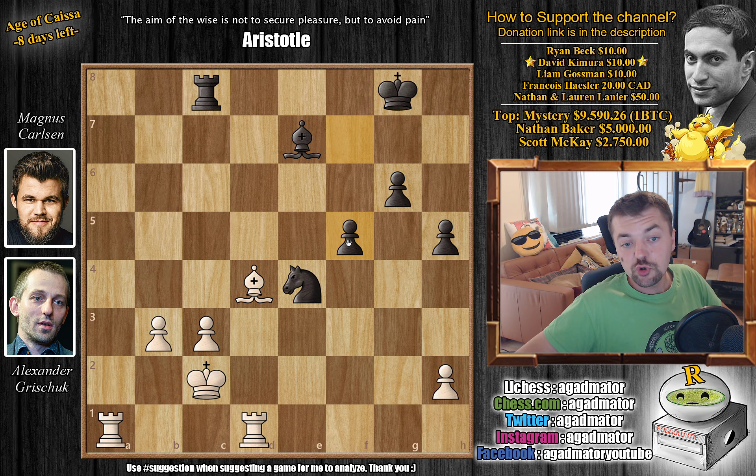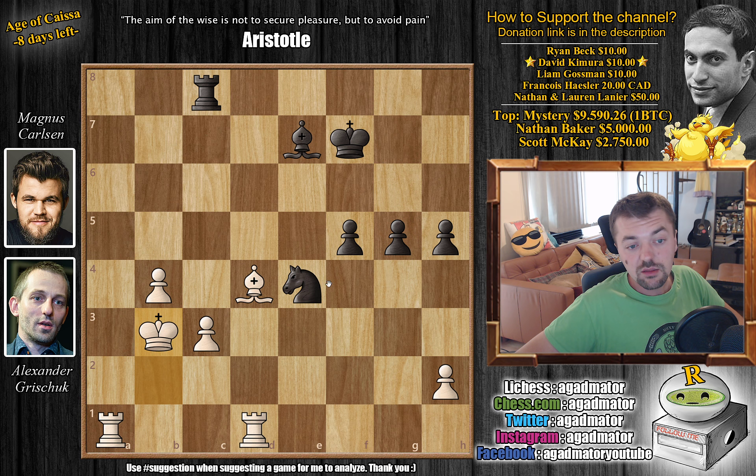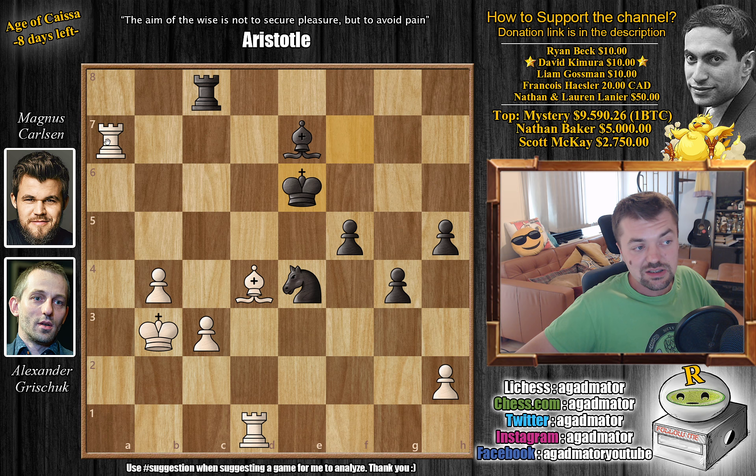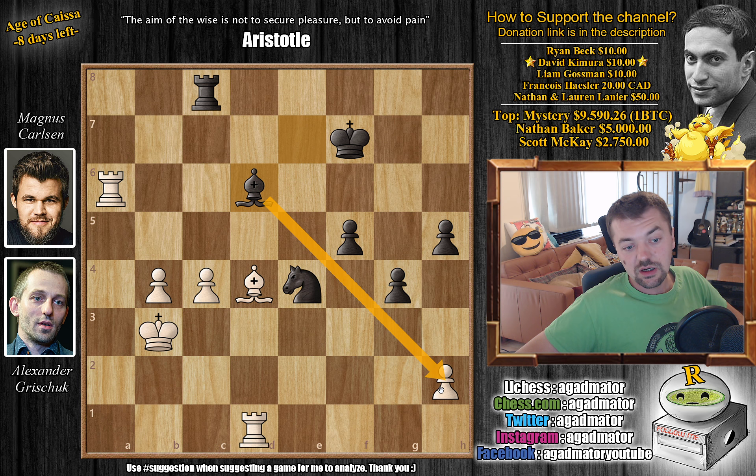F5 — Magnus also starts pushing his passed pawn. King b2 and king to f7: both players improve their kings. B4 — Grischuk starts pushing on the queenside. Magnus returns the favor with g5. King to b3 and now g4. Rook to a7, pinning the bishop. Magnus unpins right away with king to e6. Rook to a6 check and king to f7. Now c4, continuing to push. Magnus could play h4 to start pushing the kingside pawns as fast as possible, but he plays bishop to d6 first, going after the h2 pawn.